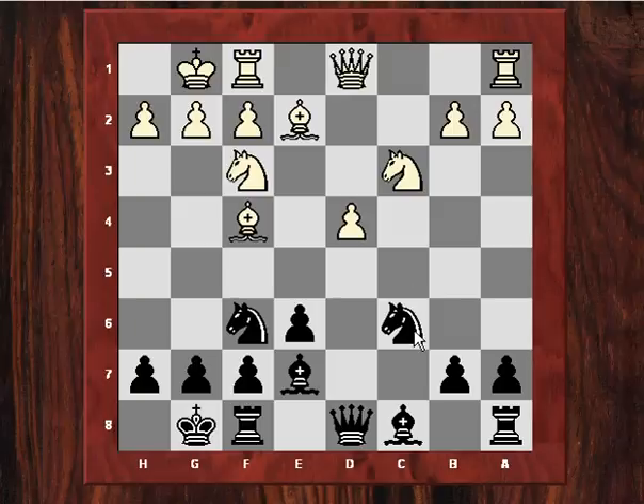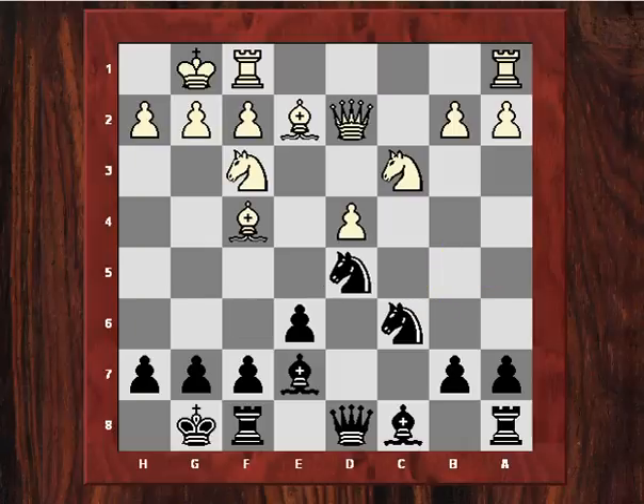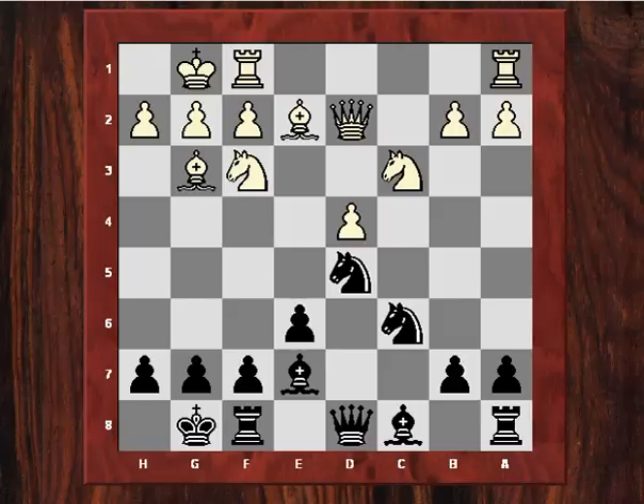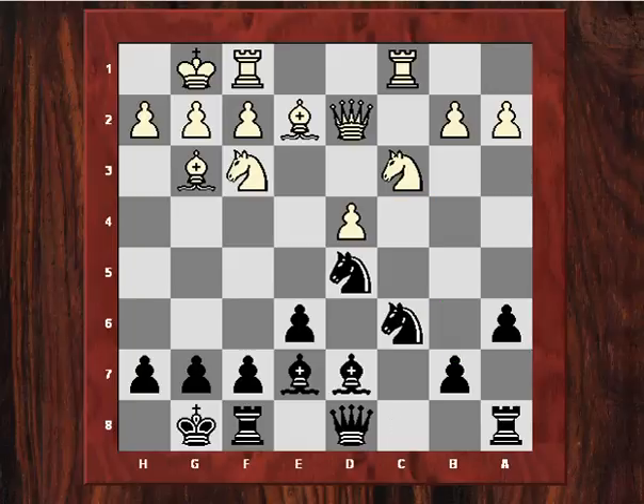This is actually quite a good move because later the knight can have possibilities of either Na5 or Nb4. Qd2 now, and then Nd5, and Bg3 was played. Now the move A6, so black has a potential plan of B5 later, followed by Na5 and Nc4, as we'll see.